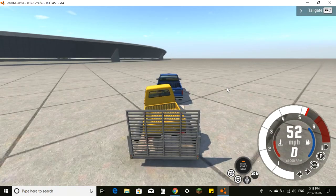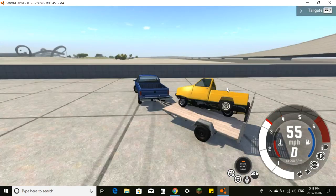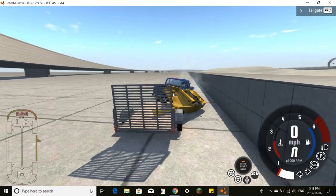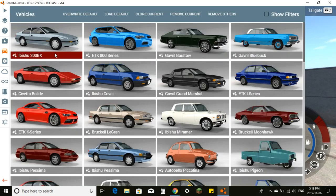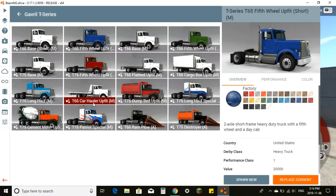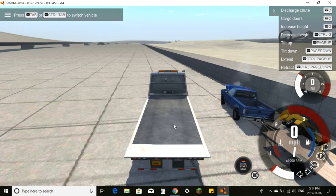Worst case scenario you get in a car accident — you start swerving and crash. Look how realistic that is. The truck can still drive but the Pigeon looks a little flattened. Next I'm going to show you how to use the flatbed. Go into the T-Series and find the one that says 'T65 Car Hauler Upfit.' Click spawn new — hopefully it spawns nearby. Drive it forwards and stop.